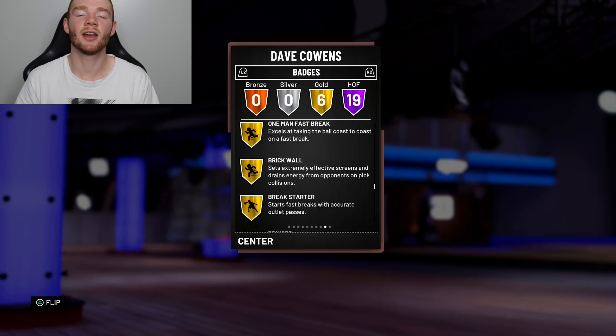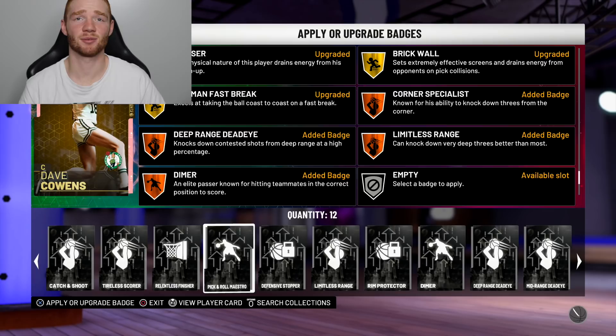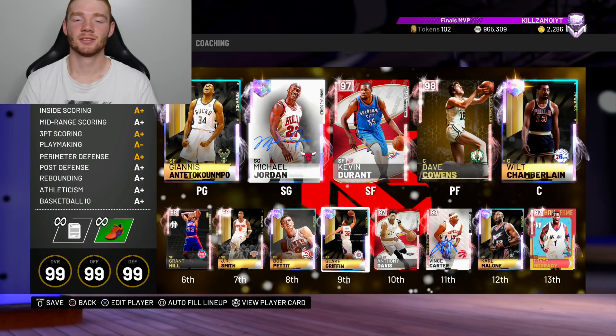He also comes with 6 gold badges, but honestly none of those are great, so I'm going to add my own: limitless range, deep range dead eye, dimer, corner specialist, and pick and roll maestro. Now that they're all gold, this card is going to be so much better.